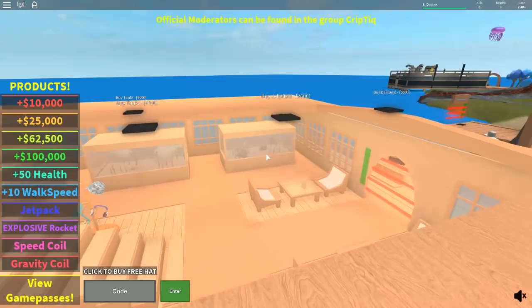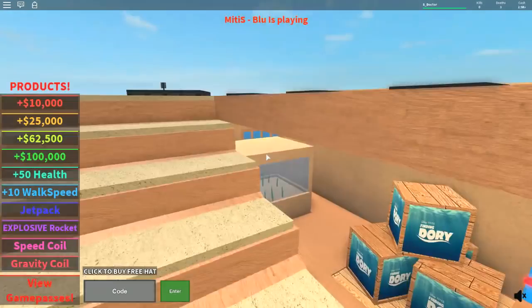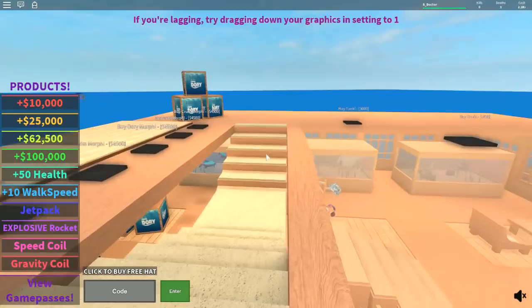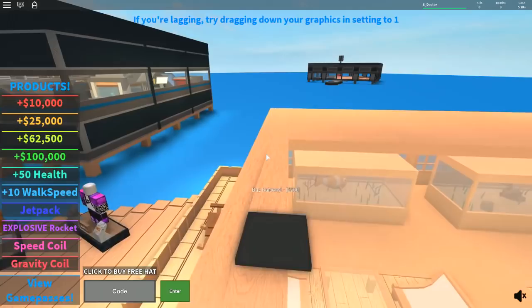We'll get some crates up here. What's this? A morph stand — oh cool. More crates on this side. We need more tanks, and 5,000 for the tanks. We've got all these different morphs — we can morph into the characters, that's cool. We'll add them at the end. We need a balcony for 5,500 — I reckon that'll be cool. Boom, there's our balcony and we can add balcony railings and chairs — it's so cool.